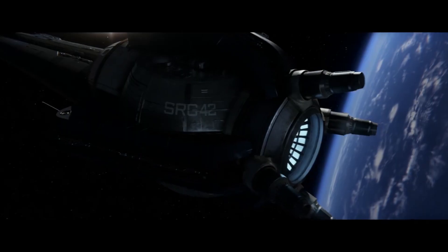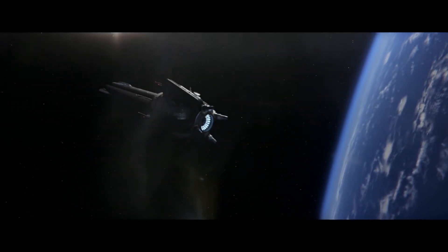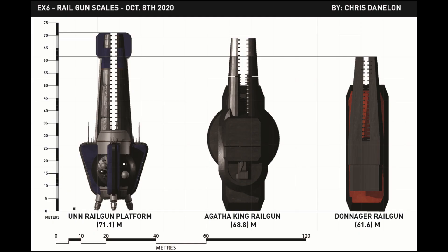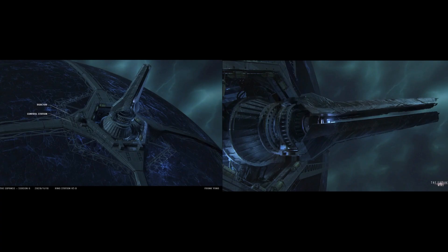It is also interesting to note that railguns have different sizes. Depending on the size of the ship and if they're standalone like the UNN railgun platform, railguns can vary in size, and I assume the projectiles they fire vary in size as well. This is a scale chart I made in Season 6 showing the different sizes of railguns from the UNN railgun platform, the Agatha King, and the Donager. The production wanted me to make this scale chart with these specific railguns, and I believe they were references for the railguns we see on the Ring Station.